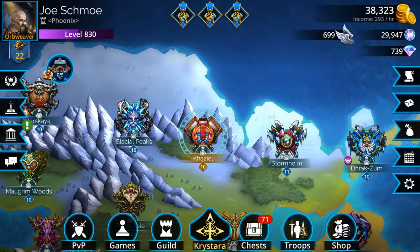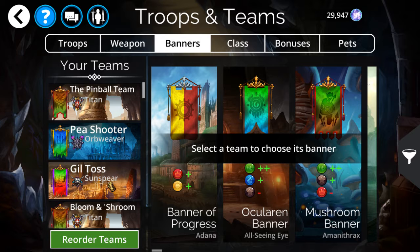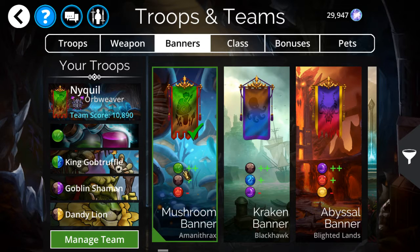Let me try this out in PvP. For the banner I'm going with Mushroom — it's a very green-heavy build so I need that. The bottom two, Gobby Shaman and Nanny Lion, can definitely use the brown. I have no red in this build so the minus red is no big deal.